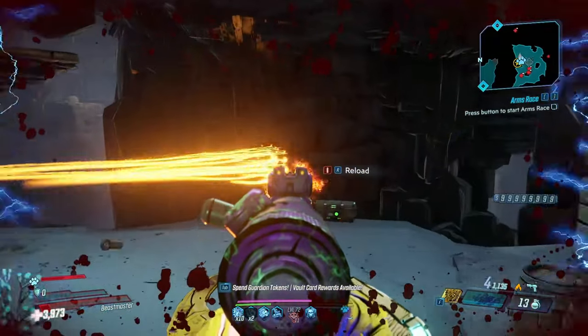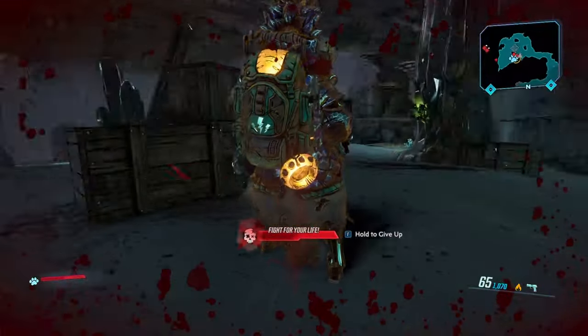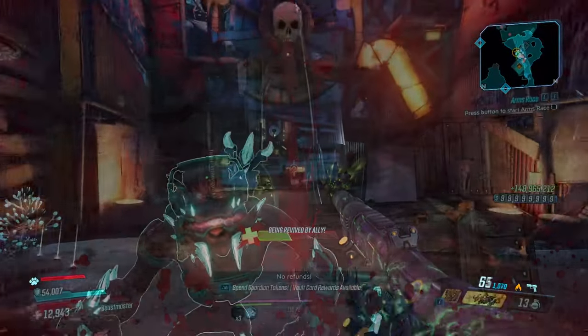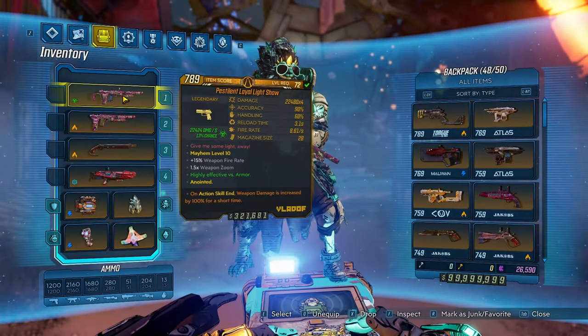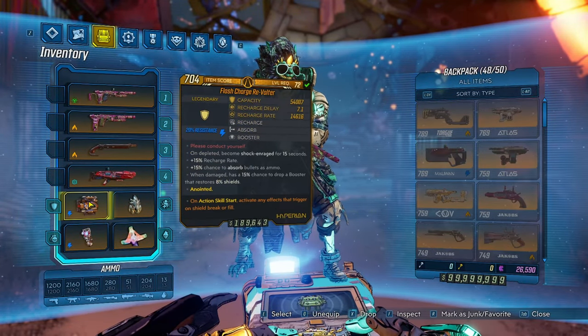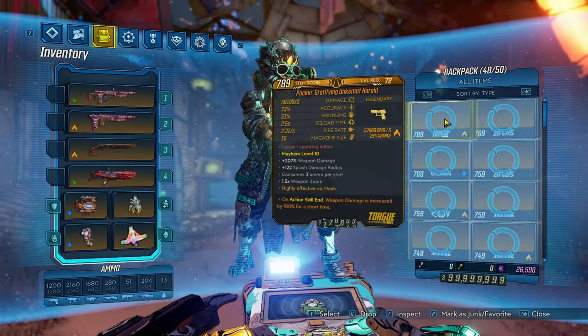You see how they just rotate? That's pretty much what it does. Let's go use this item out on some bad guys. Now I'm here at Carnivora with my two Light Shows. I think the Revolter is going to be better, although I do have an Old God for the fire one, so let me put on the Old God.